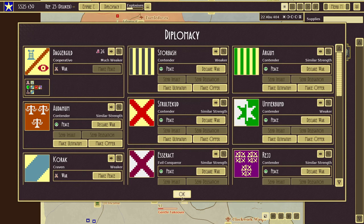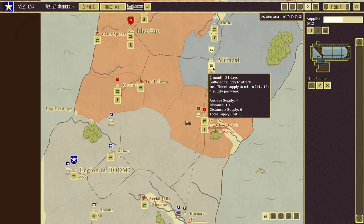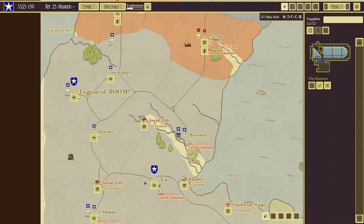We need to check whether we have a mutual defensive pact partner before threatening someone. That is a lesson we have learned in this episode. Let's unpause — I'm thinking about whether to attack Altenzal and what we're currently building.